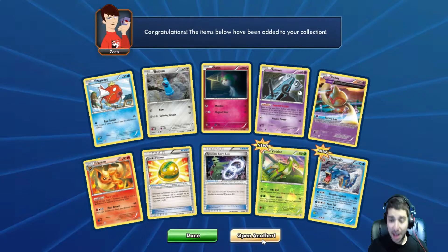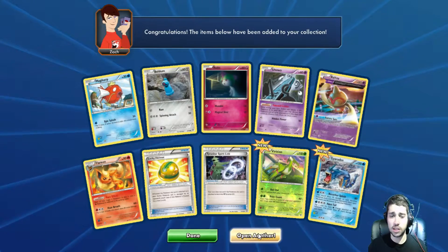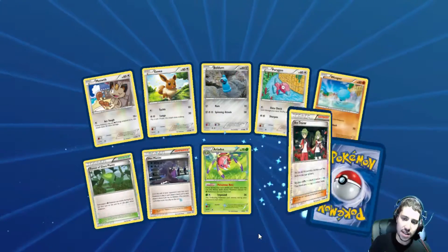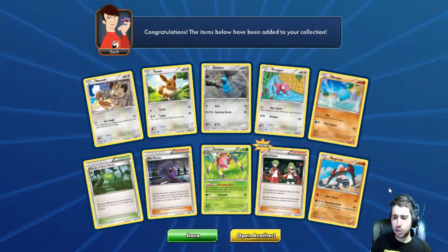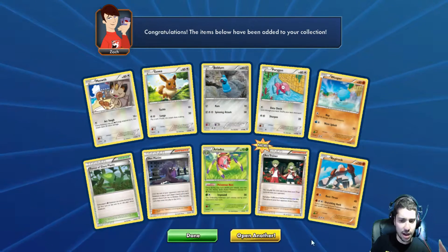That was okay — in a reverse holo, is that even a holo? I don't know. We've got 2 rares, it's always nice to get, but we didn't get what we wanted, and that is another EX card. Ace Trainer is doing this reverse holo, and Regirock — actually one of the last Regis I don't have in real life. Getting all these cards that I don't have.